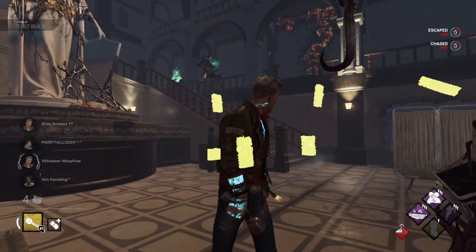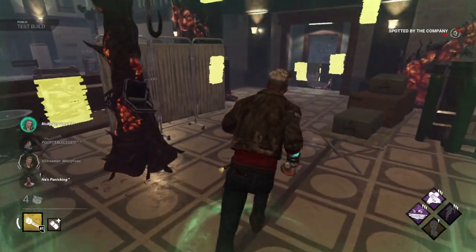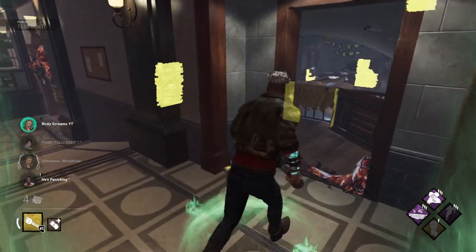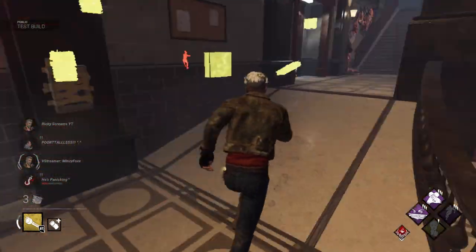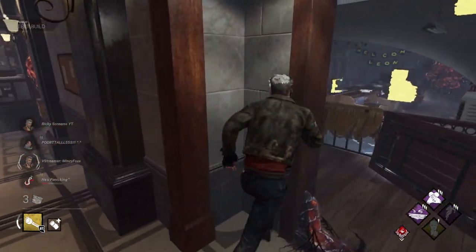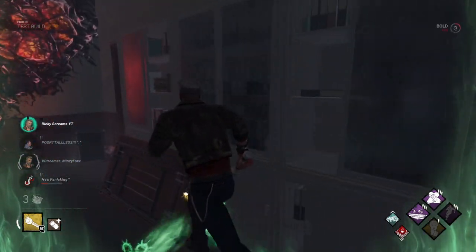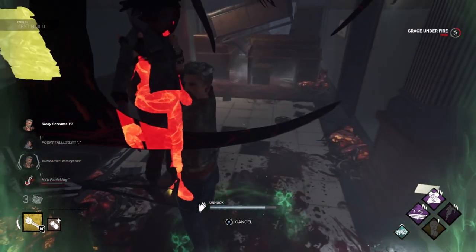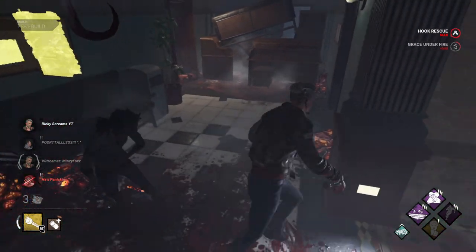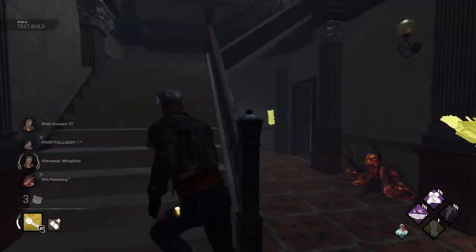His first perk is called Hubris. Whenever you are stunned by a survivor, that survivor suffers from the exposed status effect for 20 seconds — imagine this perk on the Nurse, kind of crazy. His second perk is called Hex: Face the Darkness. When this killer injures a survivor, a dull totem becomes a Hex totem. When active, all other survivors outside of the killer's terror radius will scream intermittently, revealing their auras for 2 seconds. That can be convenient, but since it's intermittent, it's unclear how well it will work.